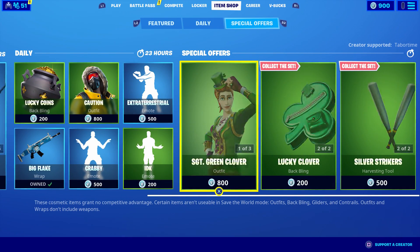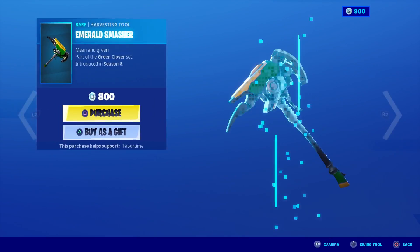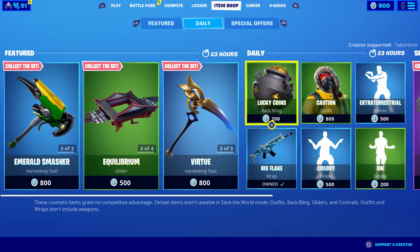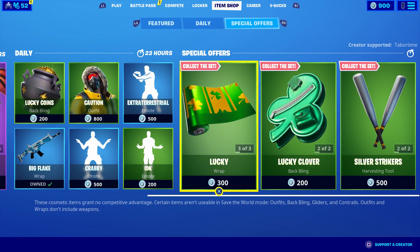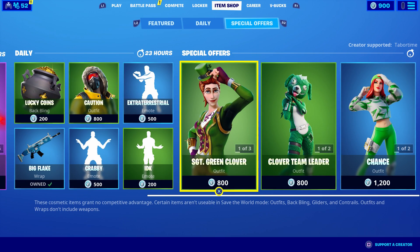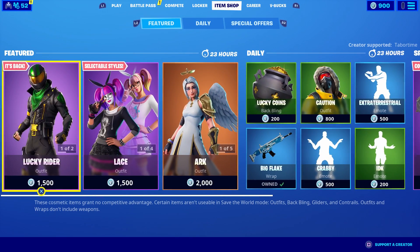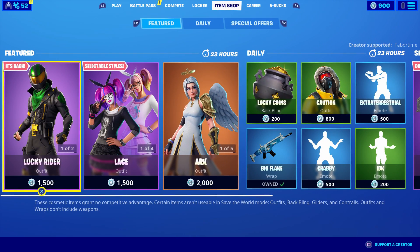All the St. Patrick's Day skins are still here. I would guess the Lucky Coins and Lucky Rider may still be here tomorrow if you don't have enough to buy them today. The Lucky Clovers, Silver Strikers, Chance, Sergeant Green Clover, Clover Team Leader, and Lucky should all still be here tomorrow for St. Patrick's Day.